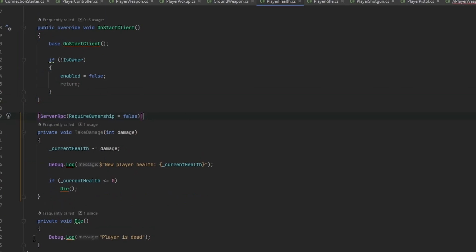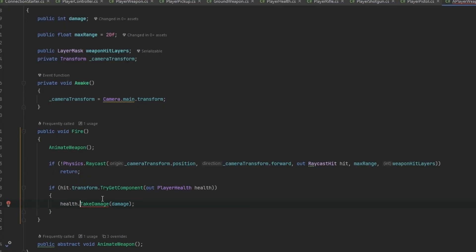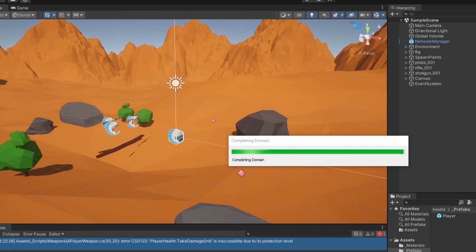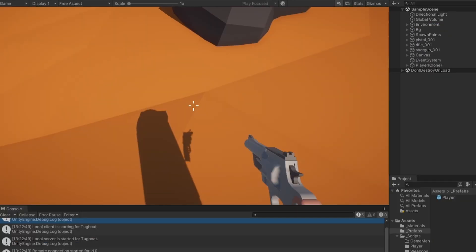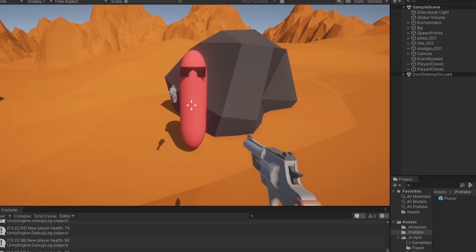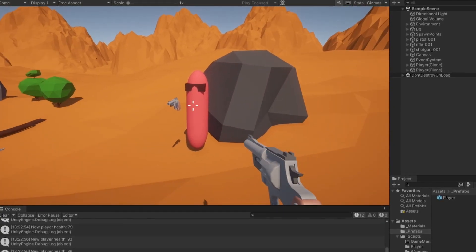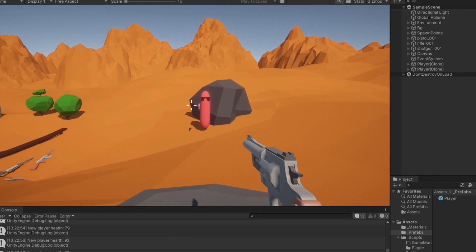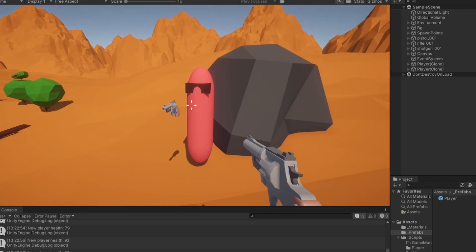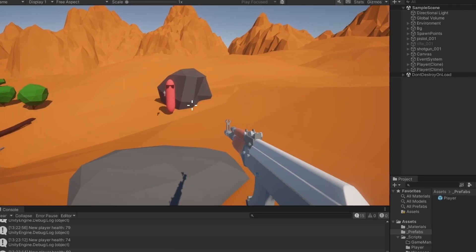We can revert the PlayerHealth RPC changes since they aren't needed. Everything is working - players take damage correctly. In the next video we'll synchronize shooting effects, particles, and bullet landing visuals. After that we'll handle the enemy player actually dying when shot to zero health, then look at some basic UI components displaying your own health.